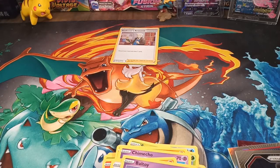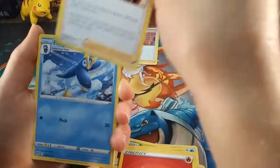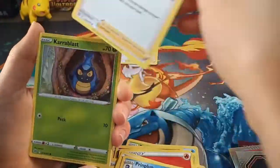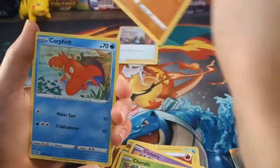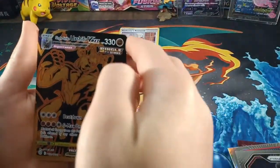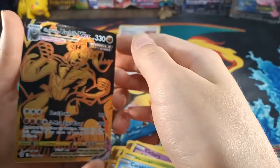Now we'll go with our last Brilliant Stars pack. I'm quite happy we got a holo, just because I wasn't actually expecting to get anything. Let's see if we can get the V-Star marker, but if we can't I would just like one of the energies — which I think we got. Fire energy, Kindler, Printplop, Sharon's Care, Carobfast, Cleferi, Cherubi, Corfish, and a Single Strike Urshifu V-Max!